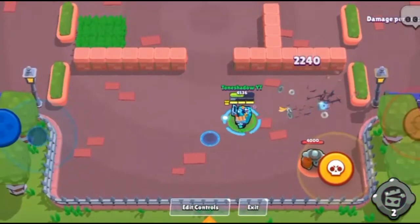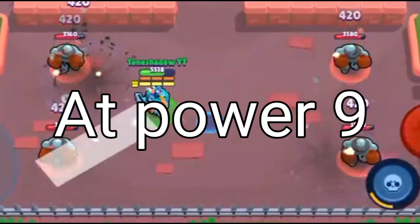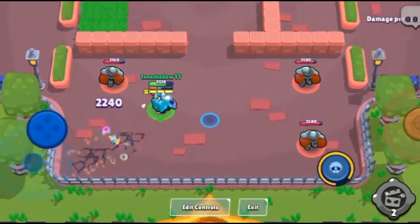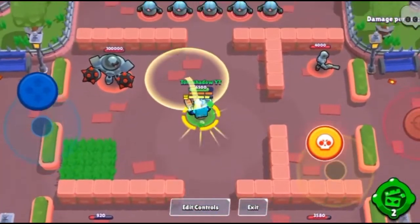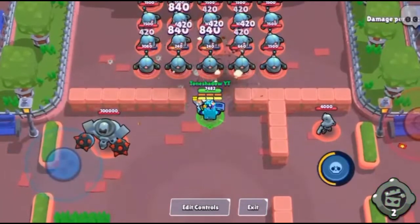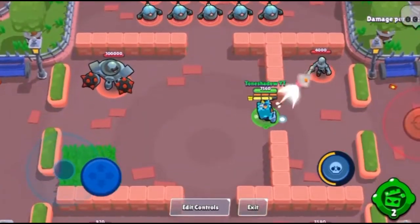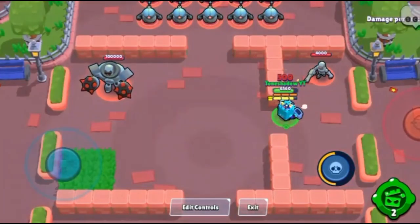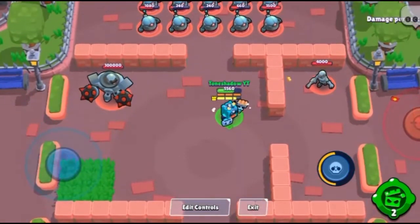His super unleashes a bunch of rats that slow enemies, deal 420 damage, and do chip damage. It's useful for blocking projectiles and doing chip damage, and it can be very helpful in battle since many brawlers don't have a lot of spread or splash damage.